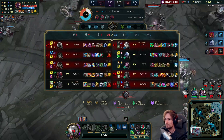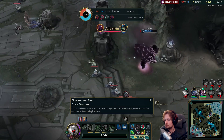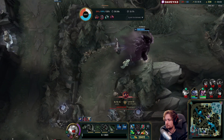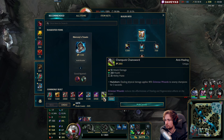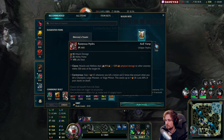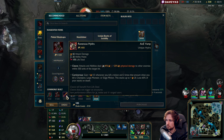I think Volibear could probably finish it. We've been full build for a while. Let's see if I can replace this with something else - I want something that will provide ability haste. Maybe I could just go for Hydra because of the 25 ability haste. I suppose we could do it.